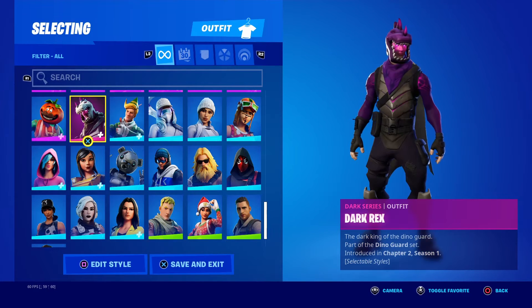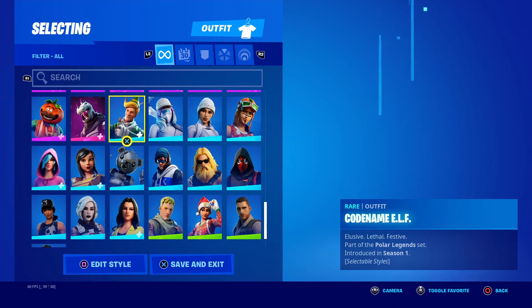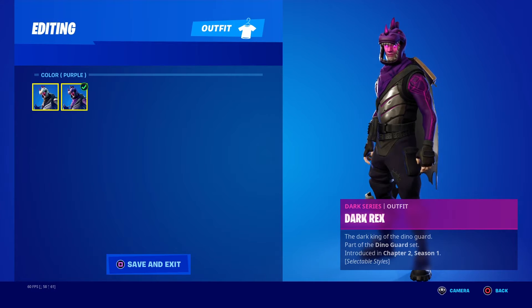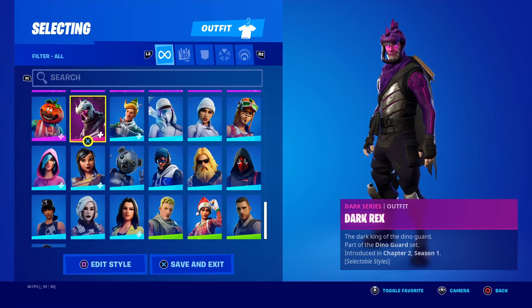Now next you got Dark Rex — the first Dark Series skin, and you can clearly see Jonesy's face in there. Other style, the default style, then purple — it's not purple guy, but kind of looks like it.